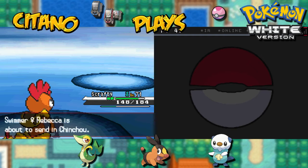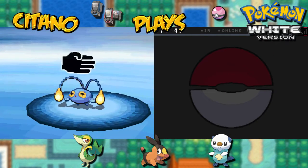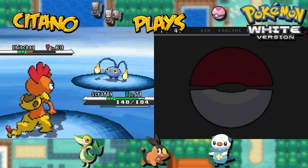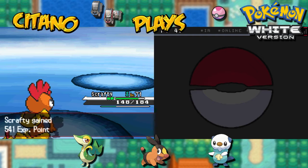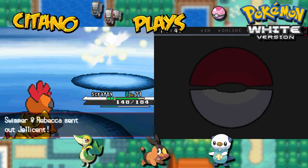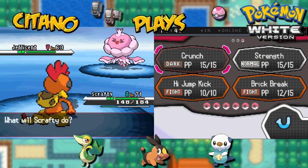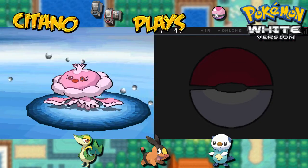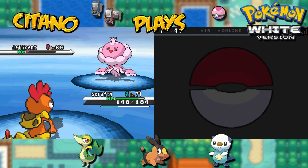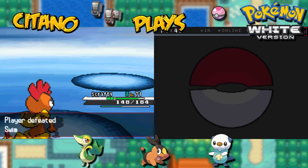Next up will be Chinchou — the Generation 2 Pokemon, which is a dual water-electric type. That's a cool combination. Water-electric is not really an option you see a lot. That Chinchou just took a one-hit KO from Brick Break! Well done, Scrafty! Last one will be Jellicent — so now we go from water-electric to water-ghost. I'll use Crunch — it's super effective. Ghost Pokemon hate Dark moves. One-hit KO on Jellicent! Scrafty just cleared out this whole trainer by yourself.